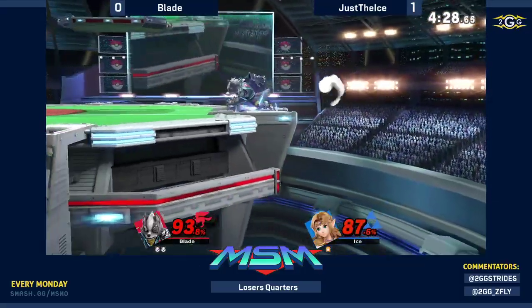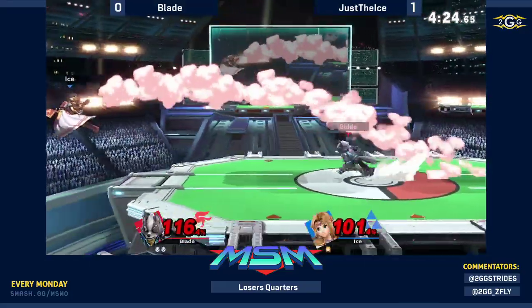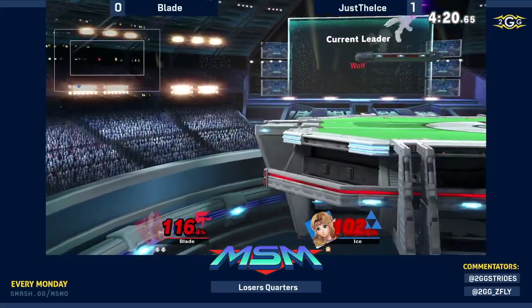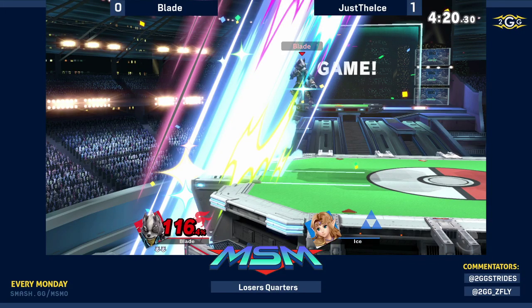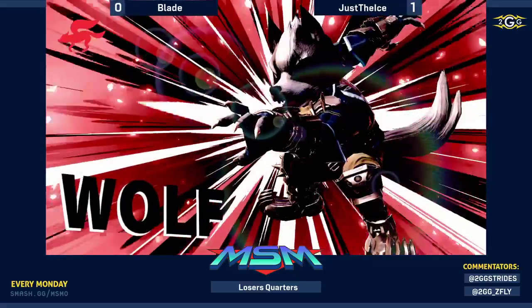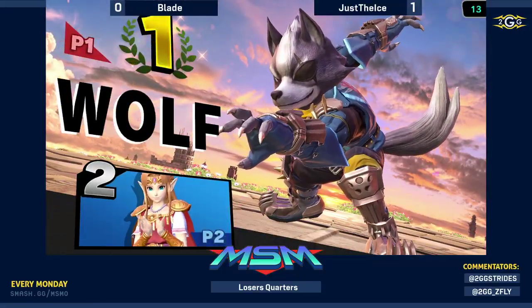It's kind of unfortunate that he got the sour spot of his up B there — did not do enough knockback to really be threatening. But the up air through the ledge! Free punish with the dash attack. And that's unfortunate — a miss at this deep in the bracket, especially on last stock. Gotta play on point in these situations.